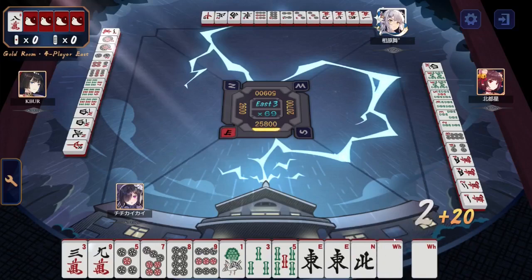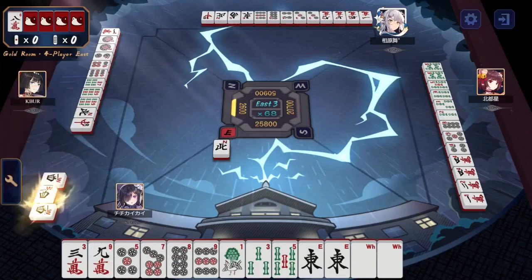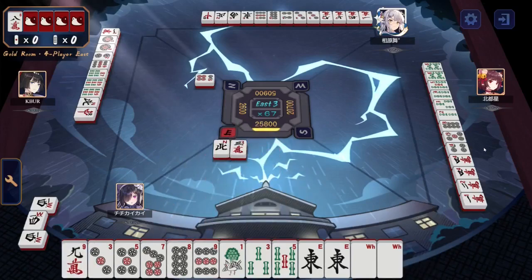Pair of East, pair of whites, a 1-3-5, a 7-8-9 already completed, and a Dora 9 just to round things out. Beautiful hand. North to the right. West is ponned to the left, even though it is not their seat wind nor the round wind. Chanta hand. North has a 1-2, pair of 4s, 4-5 in the dots, 2-3-4-5, and a pair of 8s.